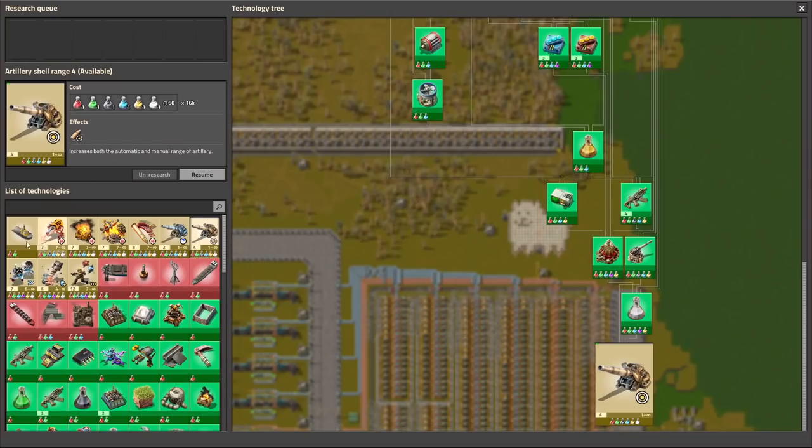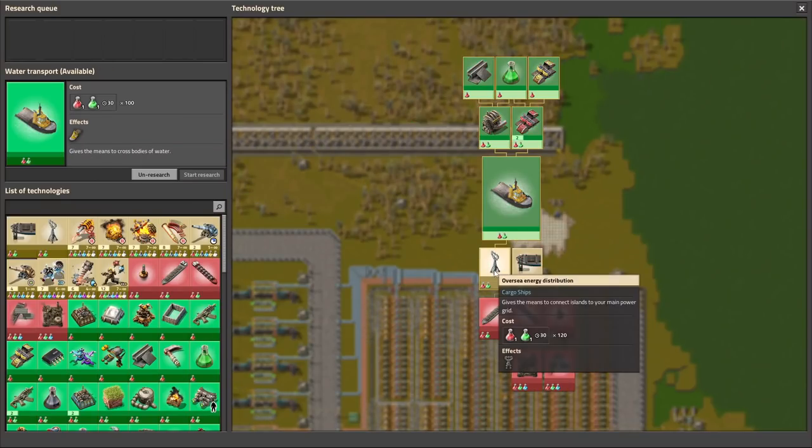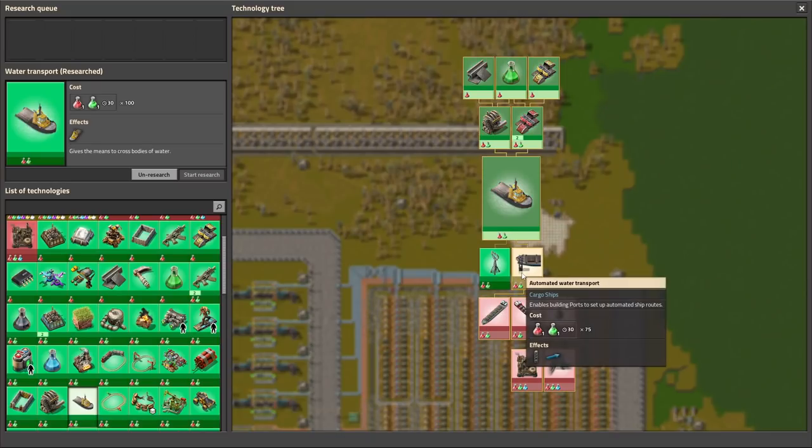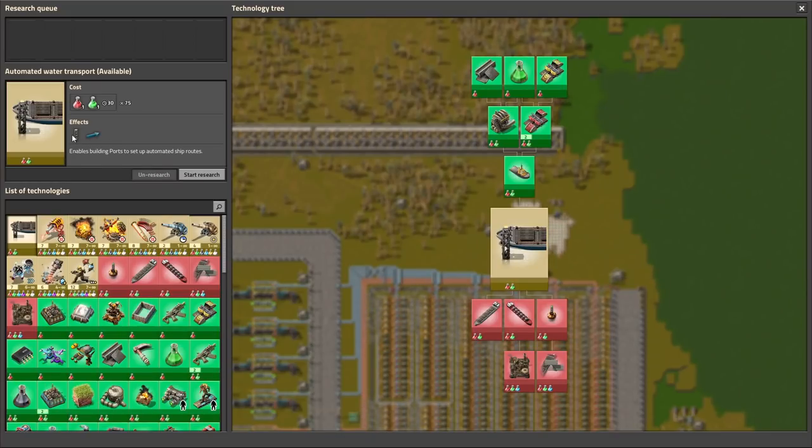It's very easy to craft. Let's research this — then we can use it to place electric poles on the water. It's pretty useful. Another thing: automated water transport. Thanks to this you can build ports and also build water rails. I will show you later how it looks like.